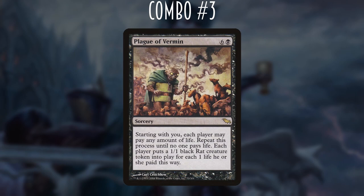The next combo is less of an infinite loop and more of a one-shot synergy: Plague of Vermin. This 7-mana sorcery has each player repeatedly pay life, then put one 1/1 black rat token into play per life paid. If we're at 40 life with Ayara in play, we spend 39 life to create 39 rats, triggering Ayara 39 times, causing opponents to lose 39 life while we gain it all back. Note that opponents can't kill Ayara after you've started paying life — they can't gotcha you after you've spent 39 life.